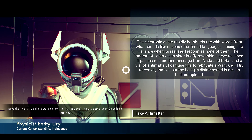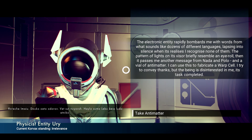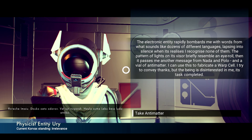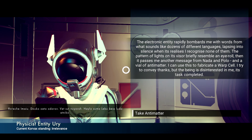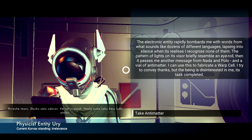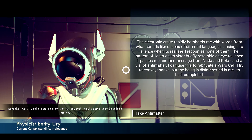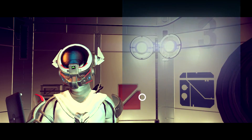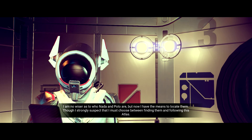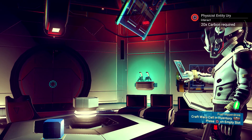The electronic entity bombards me with words from dozens of different languages, then lapses into silence. It passes me a message from Nada and Polo, along with a vial of antimatter I can use to fabricate a warp cell. It tries to convey thanks but the being is disinterested. I'm no wiser as to who Nada and Polo are, but it seems I must choose between finding them and following the Atlas.